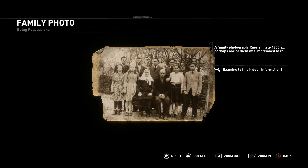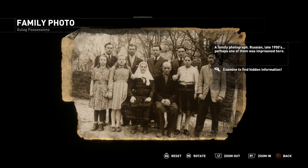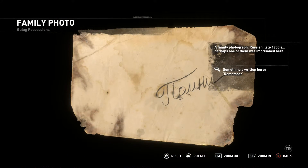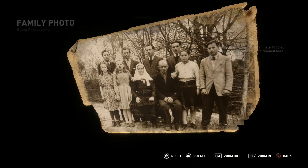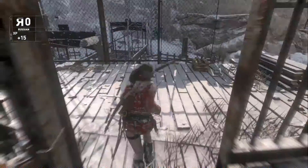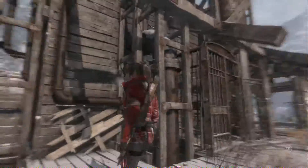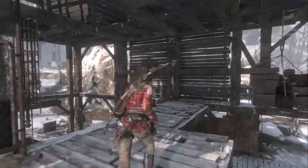A family photograph — Russian, late 1950s perhaps. One of them was imprisoned here. Something's written here: 'remember, remember, remember' — what family? I wonder if there's a really dark, disturbing secret that no one really knows yet, and Trinity is back here for a reason besides just trying to get the prophet. That would be kind of cool, a little twist.